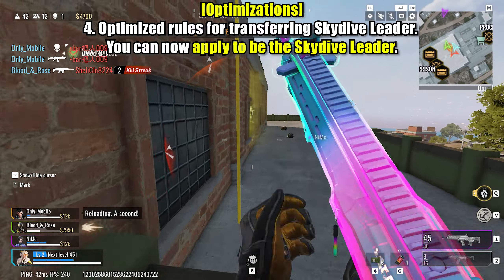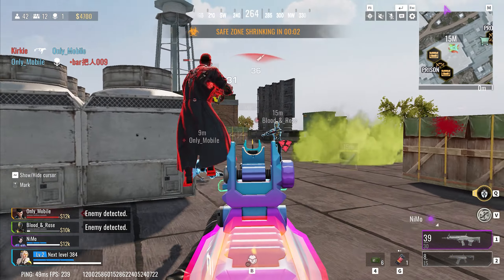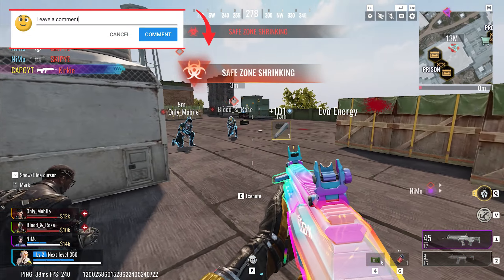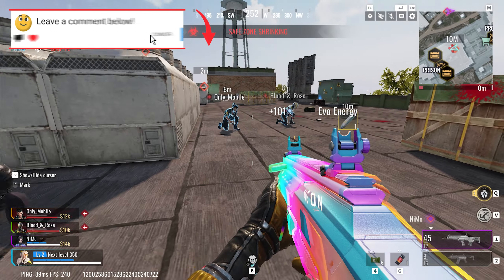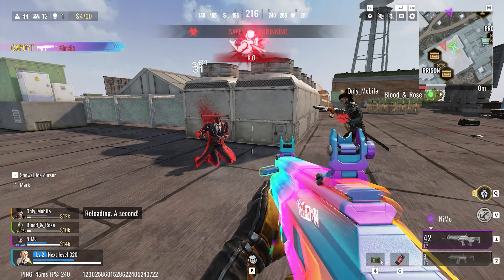Streamlined skydive leader selection process. In previous versions, the process for selecting the skydive leader may have been unclear or inefficient. With this optimization, players can now apply to become the skydive leader, simplifying the process and allowing for better coordination and teamwork during skydiving sequences.